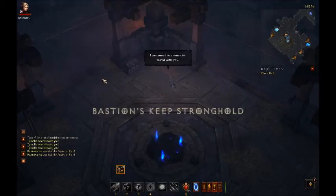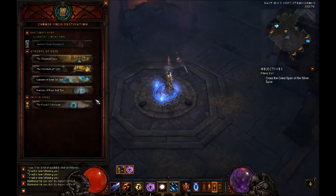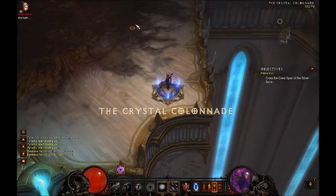So what you want to do is start off at Prime Evil, the first access point in Inferno. You teleport to Crystal and run past these guys.